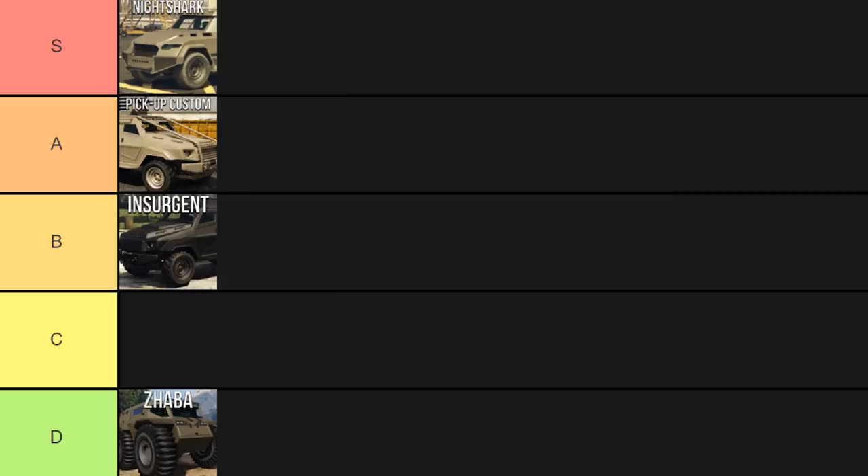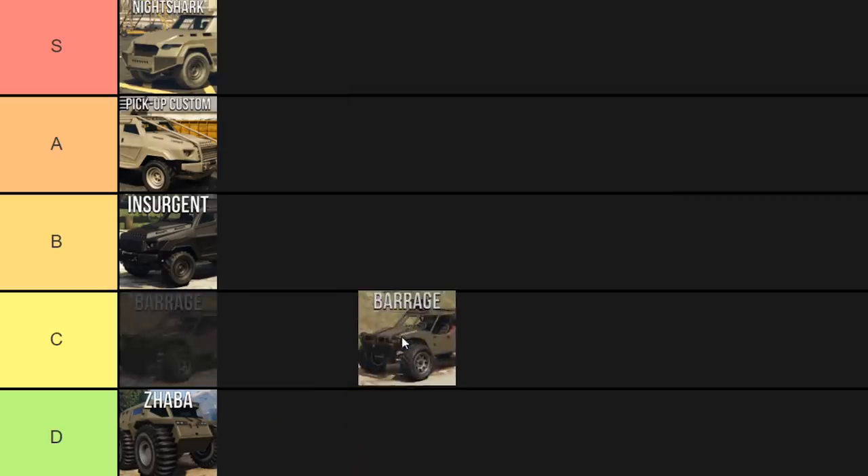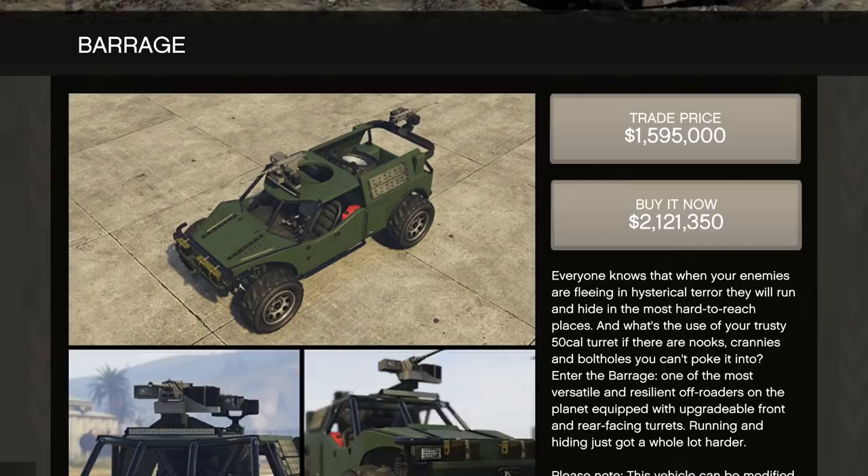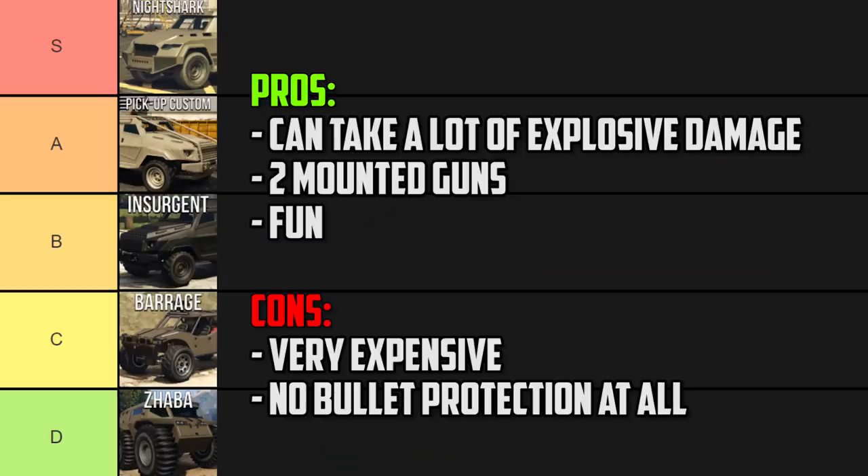The Barrage goes in C tier. It's even a bit slower than the Insurgent, which isn't great, and it has no windows at all — so zero bullet protection, which is a massive drawback. One upside is that you can have two gunners: one at the front and one at the back, with the back weapon switchable to a grenade launcher. It is one of the more fun vehicles to use if you have friends, and it'll still take a lot of rockets just like the Insurgents and Night Shark. But the lack of bullet protection combined with a price tag of over $2 million puts it firmly in C tier.